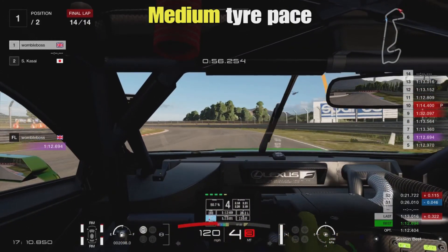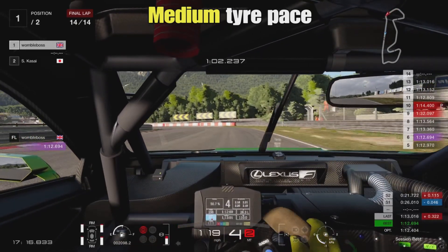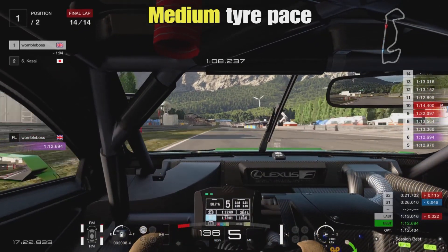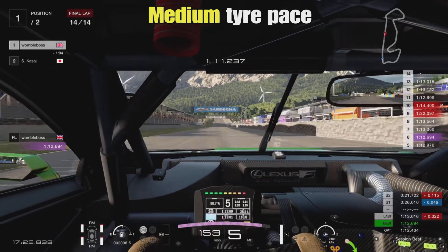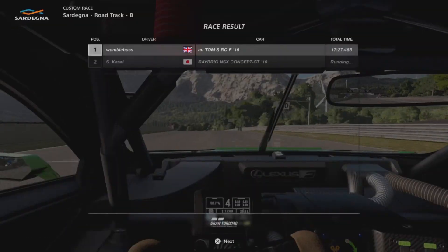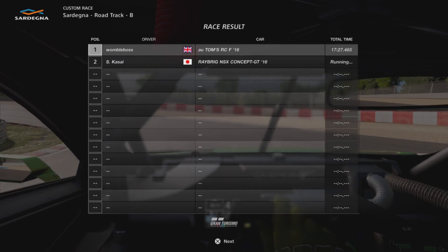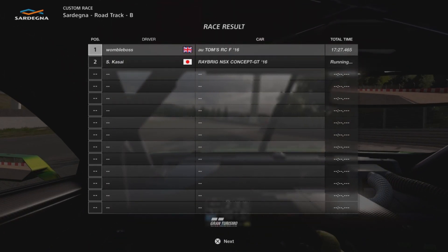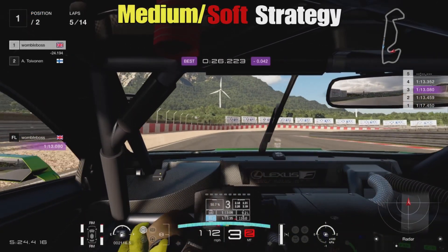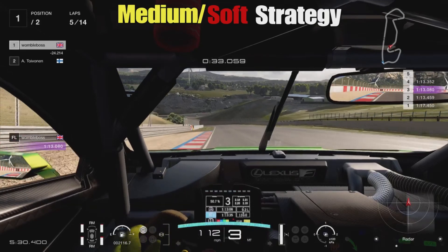Expect to see some incidents at the pit exit over the course of the week. The medium tyres are holding up very nicely — high 12s, low 13s, a lot quicker than what we were doing on worn softs on laps 7 and 8. So we definitely left it at least one lap too late. The pit window from softs to mediums looks to be around lap 7, possibly lap 8 if you're very good on tyre wear. Lap 9 is going too far. Pad users may even want to pit as early as lap 6, but lap 7 looks optimal for most people.